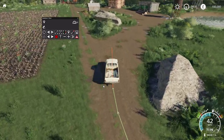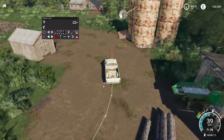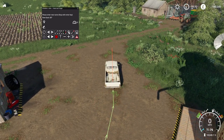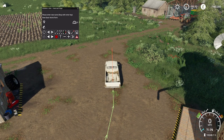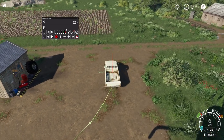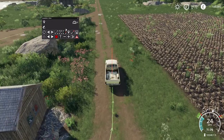Let's say I want my destination right here. I'm going to hit New Waypoint, hit Backspace, and type Home Farm. Now that I have Home Farm done — make sure to hit Enter — we're going to go this way and drive back.